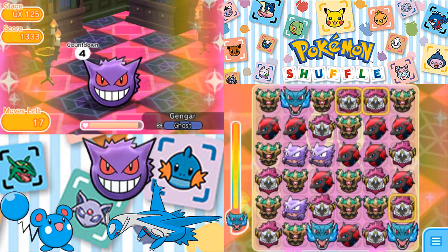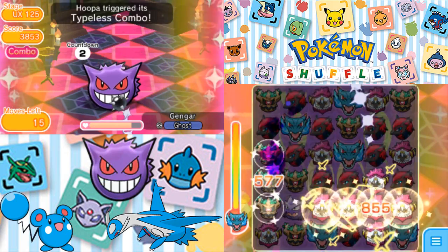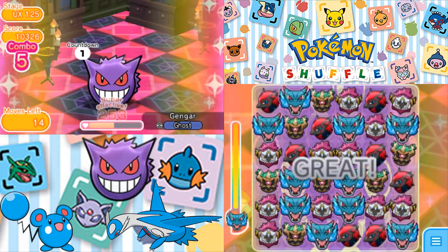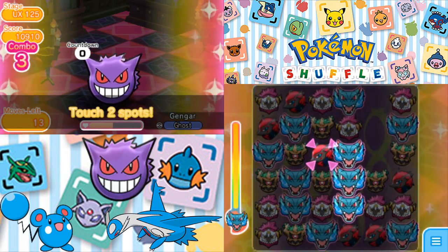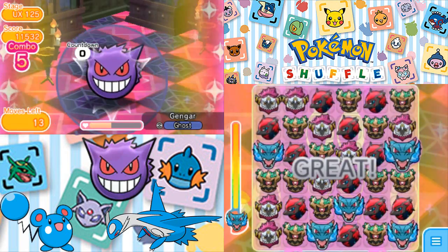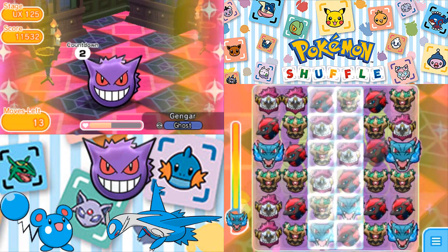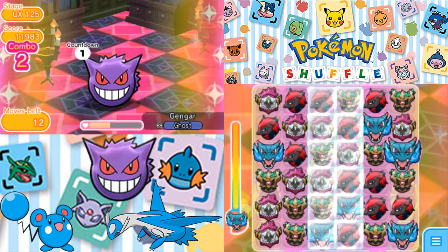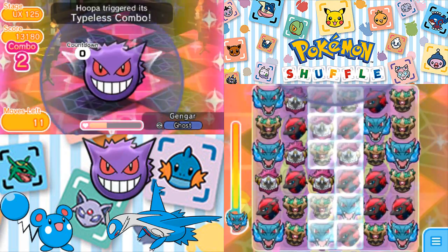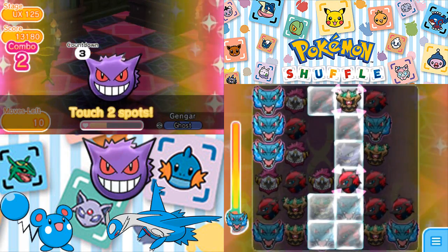Now I guess we go for Trevenant, just to get rid of some of that Haunter. Hoopa, can you please come through? Hoopa is coming through, which is actually kind of nice — not going to give us the best combo, but a combo nonetheless. Not exactly the effect I was going for, but what are you gonna do? Zoroark not coming through doesn't really make a difference there. Let's go for Hoopa here and hopefully add some Haunter — which it is, which is good. I have to get rid of that Haunter right there.